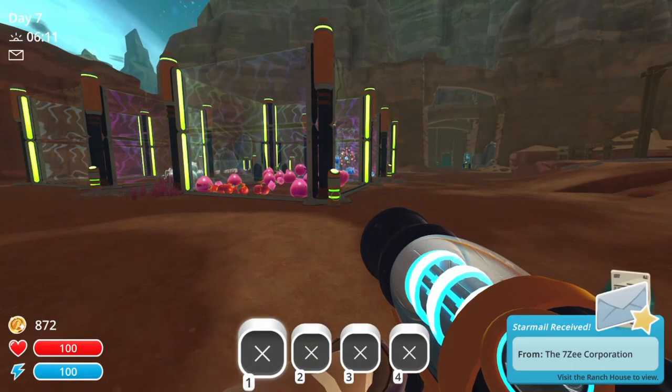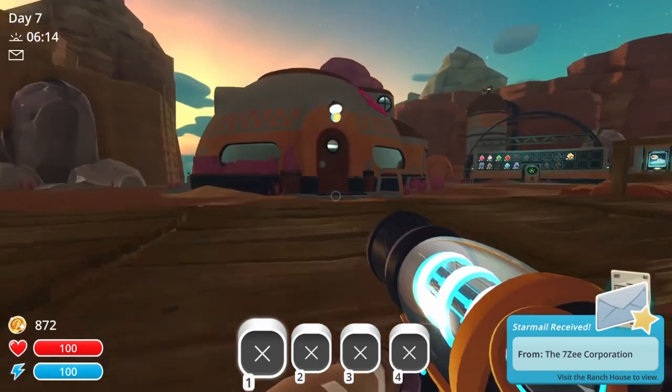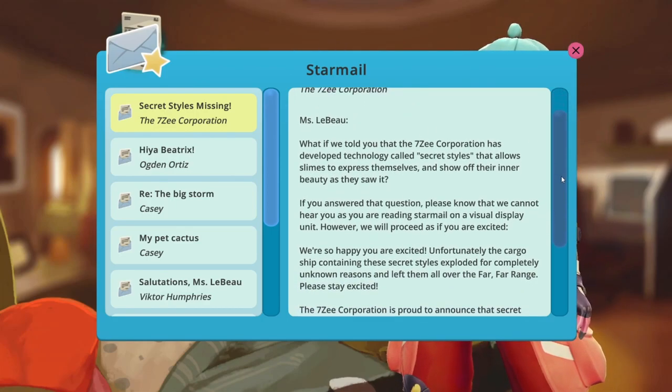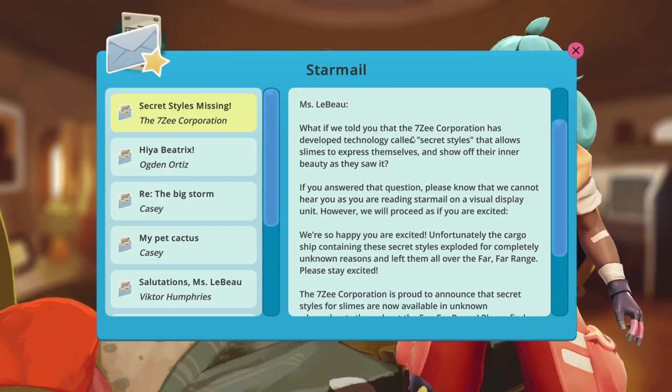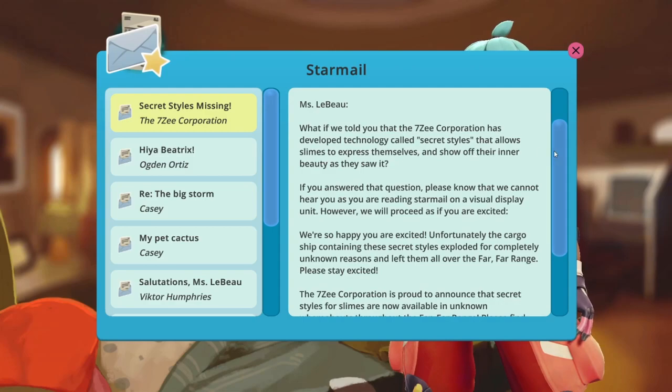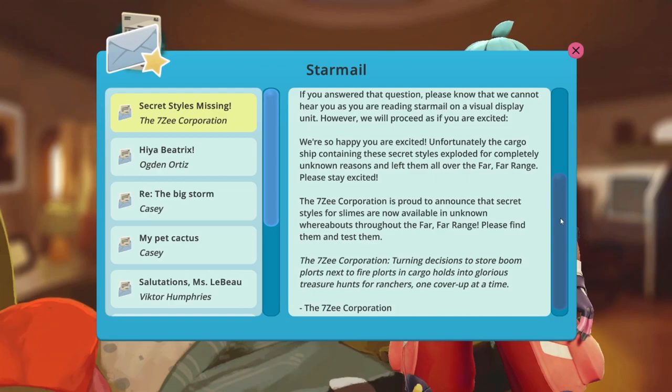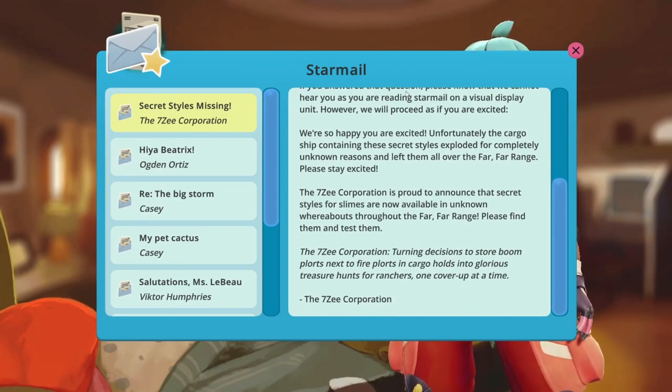I've already gotten some star mail, let's have a look at that first. '7z Corporation Secret Styles Missing.' This might be related to the thing I wanted to talk about earlier. 'Miss LeBeau, what if we told you that the 7z Corporation has developed technology called Secret Styles that allows slimes to express themselves and show off their inner beauty?' Unfortunately, the cargo ship containing these secret styles exploded for completely unknown reasons and left them all over the Far Far Range.